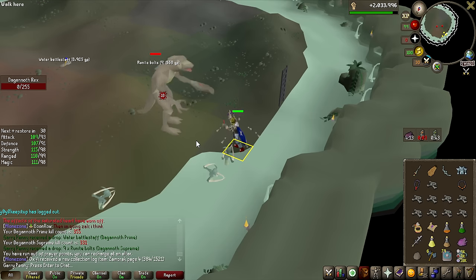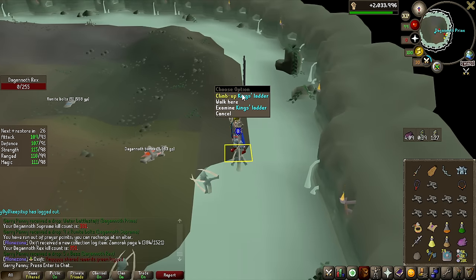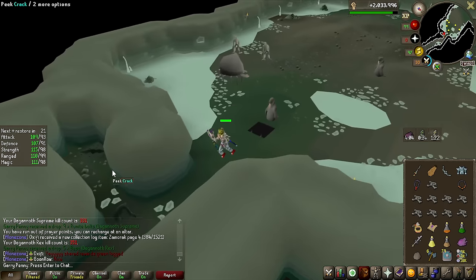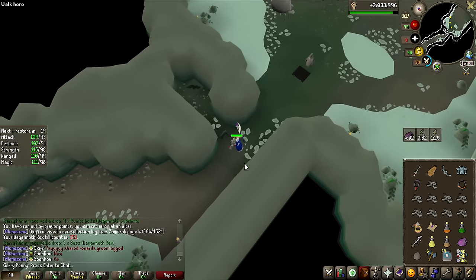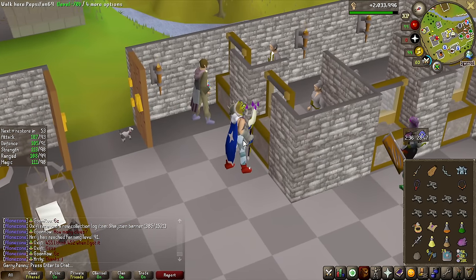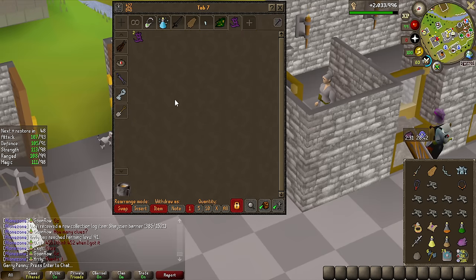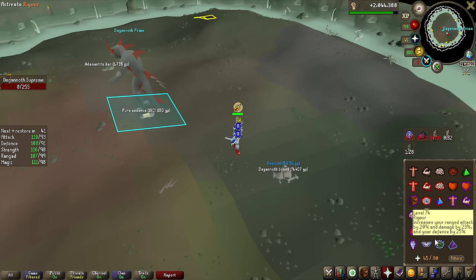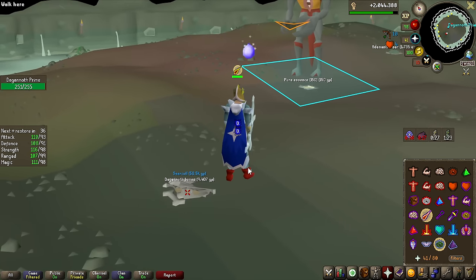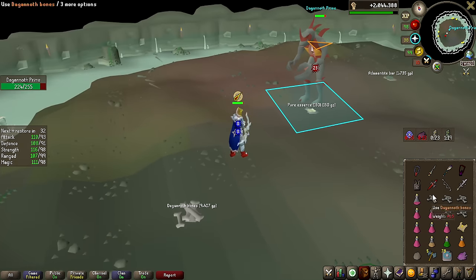That will be it for the first Dagannoth Kings trip. I've definitely learned a bit — I can swap some gear and bring way more super restores. I didn't even have to use my Saradomin Brew and we downed around 50 Dagannoth Kings on the first trip. Definitely don't need Blood Spells either — my Blood Amulet of Fury and Saradomin Godsword is keeping me well above what I need. We have the first Circlet, same drop rate as a ring — 1 in 128 — and this one is only 50k.